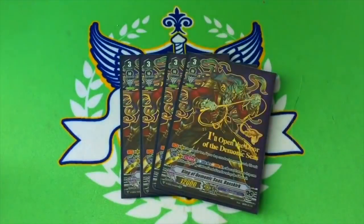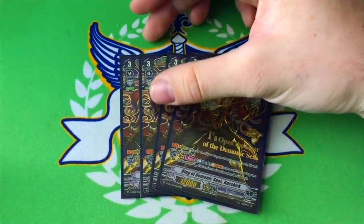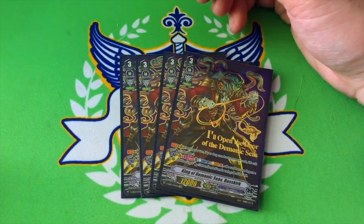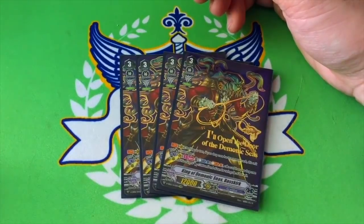Four copies of Kingdom Demonic Seize Baskirk, and yes, they're all SVR because I can do what I want. He's a 12k Grade 3 with Protect gifts. During your turn, if you have 10 or more cards in your drop zone, he gets plus 5k and a crit at all times. Then once per turn, you can Counter Blast, Soul Blast, call a card from your drop zone, and he gets 5k for each grade of the card you call.